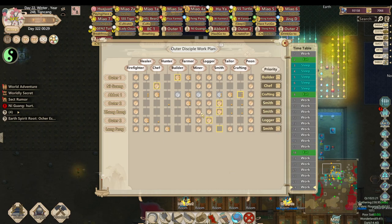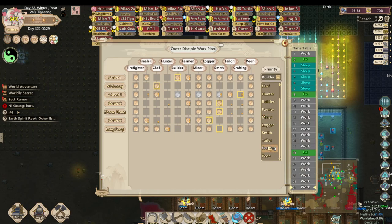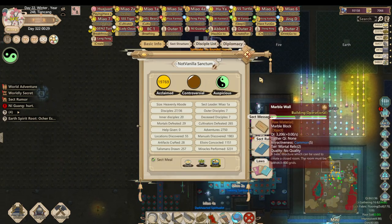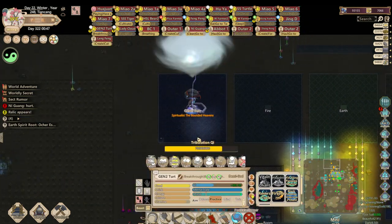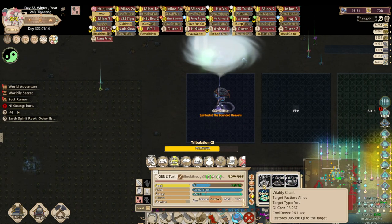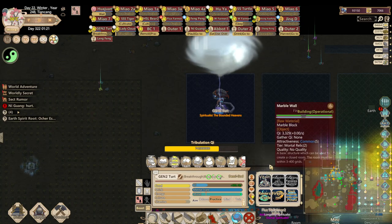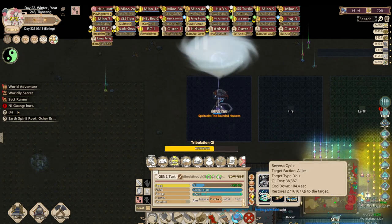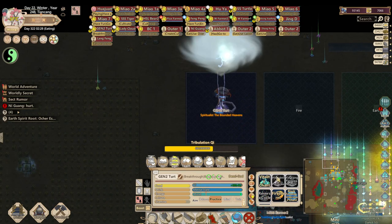I have two guys at the smith, so those guys are crafting bows. I should have someone else crafting spirit stone blocks — I have one guy, and he's a builder, so I'll need to reassign him once I get back. I have three crafters and three smiths, which seems pretty even.